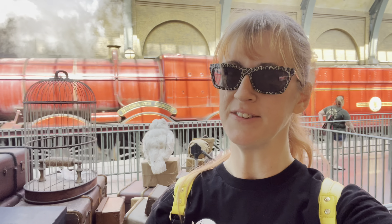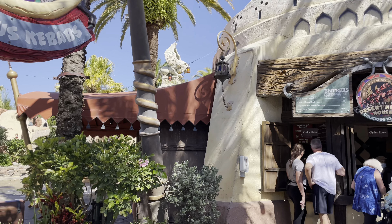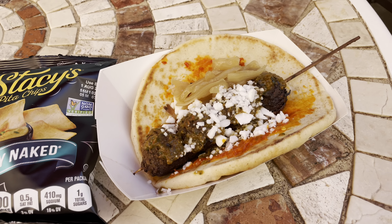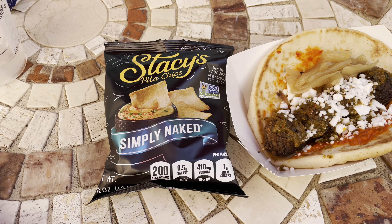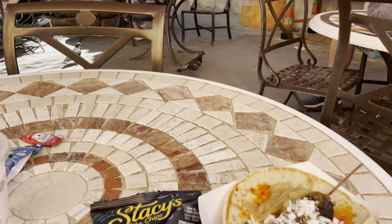Next stop: Islands of Adventure — we're going to take the Hogwarts Express. I've arrived at Islands of Adventure in the Lost Continent and I'm going to stop and get a delicious kebab. I'm a big fan of the vegan meatball kebab. They come with a side of chips — if you get the tzatziki sauce from Fire Eaters, you'll have extra chips for it.